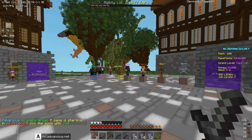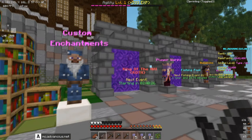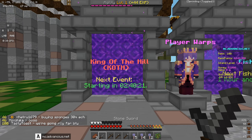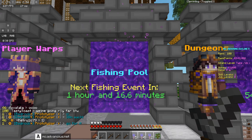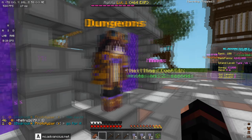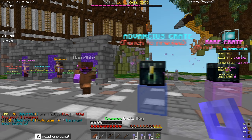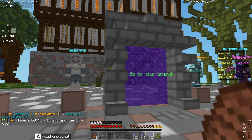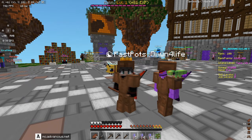Alright guys, as you can see there is so much to showcase. Over here we have repair, basic enchantments, and custom enchantments — very cool. Then over here we have the King of the Hill event in 2 hours and 40 minutes, which is automated, and an official event in an hour and 16 minutes. We also have dungeons, and the next mine event is in 54 minutes. Over here we have keys, which we'll come back to in a second, and then events, quests, shop, warps, island menu, gem shop, job skills, and more crates.